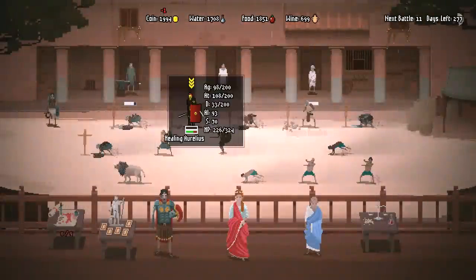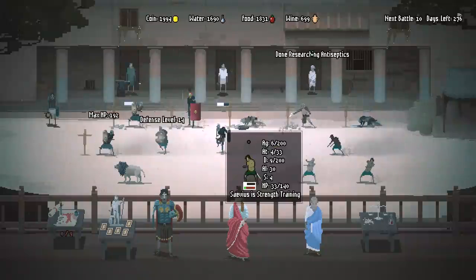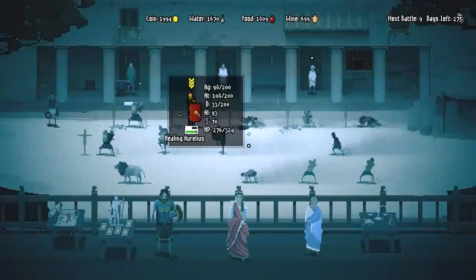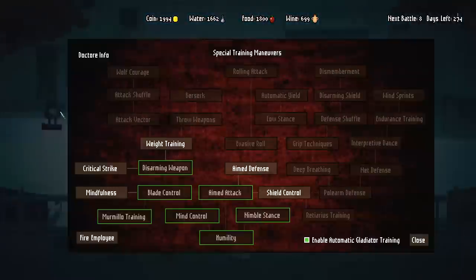I need my A-line guy to be healed real fast — get him taken care of, please. My Medicus is healing other people, so that's good. I need to get up to the next level. You got weapon level 9? I mean, compared to weapon level 93 like some of my guys have, it's not that crazy, but it's good enough.